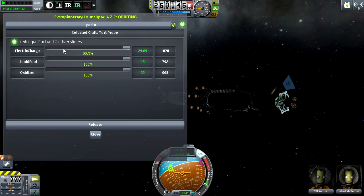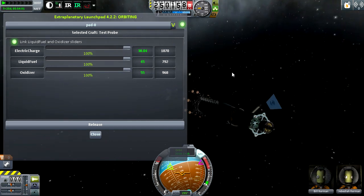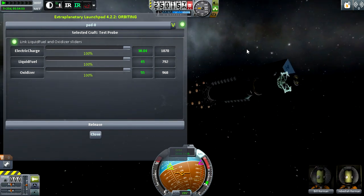Now we can tell what resources we want to put in. We want to fill it with electric charge, liquid fuel, and oxidizer. This button allows us to either put uneven ratios of liquid fuel to oxidizer, or you can make it so that they are forced even. This panel will work with all forms of resources, including modded resources like Cethane or TAC fuel, life support — all different modded resources will work for this.